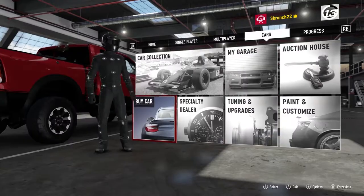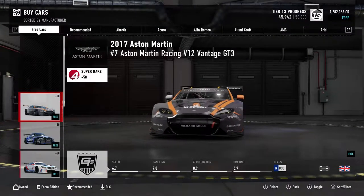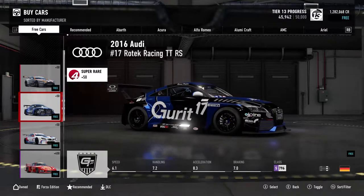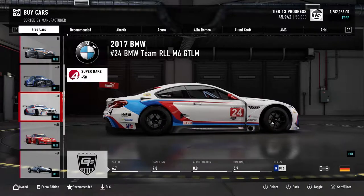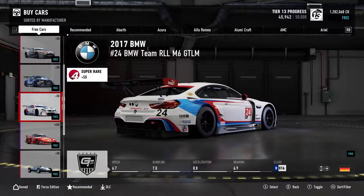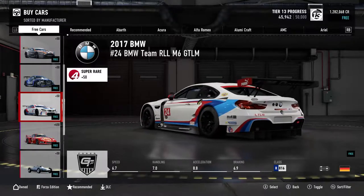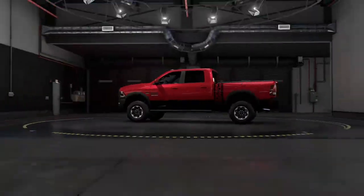Those are the ones I was most interested in, but there are a few more. There's the 2017 No. 7 Aston Martin Racing V12 Vantage GT3 — pretty cool looking car, not real interested in it though. And the 2016 Audi No. 17 Rotec Racing TTRS. That may have been from a different DLC. Also the 2017 BMW No. 24 BMW Team RLL M6 GTL M — might not be from the latest DLC either.